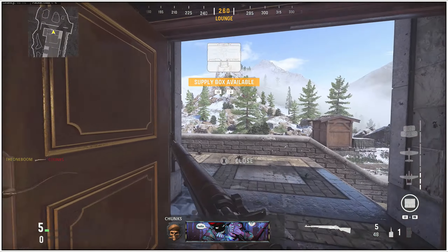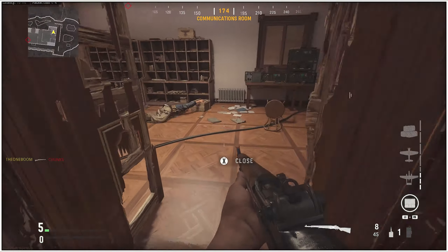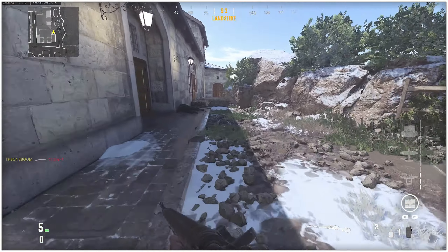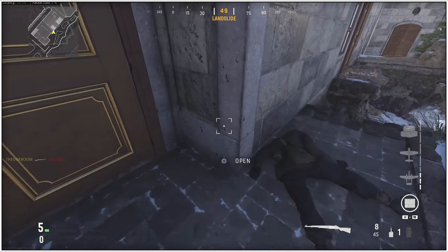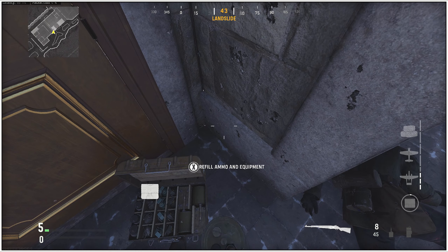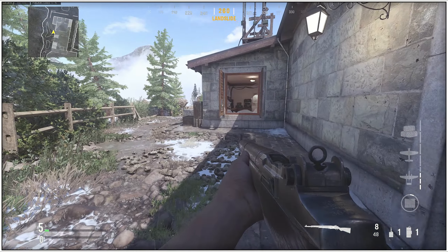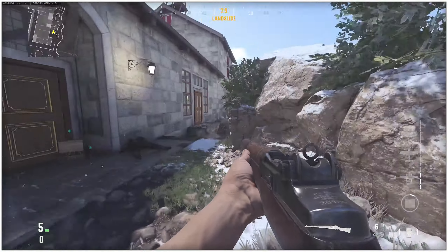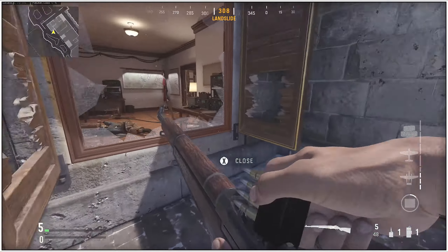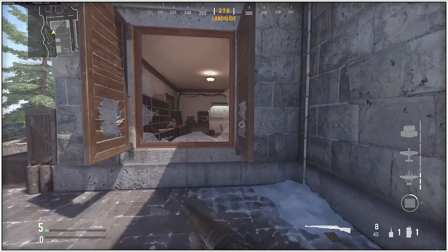This is where the ammo box comes in. Let's say you've used your demolition charge and you have a spare S-Mine in your pocket because of the tactician perk. Well, throw the ammo box down, get yourself a demolition charge, and then put an S-Mine right next to the ammo box — as close as you can, on top of it if you can — because when an enemy walks by the S-Mine and the ammo box, you have your own improvised explosive device.